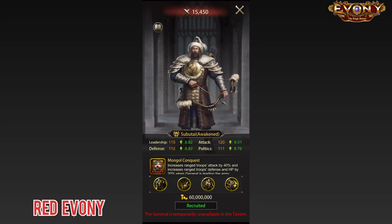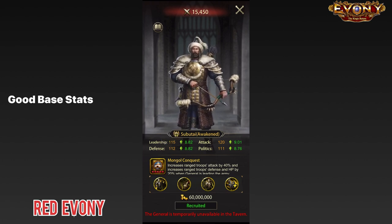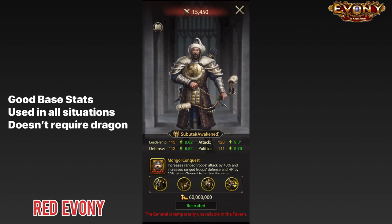It's important to note that he's a premium general, which would make him pretty difficult to ascend unless you have the general tokens and get a lot of copies of him. That being said, from his base stats alone, from the fact that he can be used in all situations, and the fact that he does not require a dragon, I would say Subutai is a very easy to pick up general. For beginners, he would be a great choice, and for more advanced players, while he might not be the best, he's still a pretty good option — especially if you want to use him in various situations that go beyond just attacking.